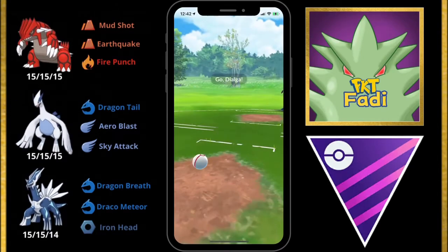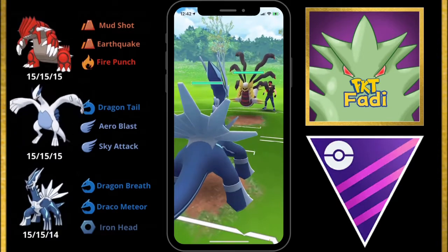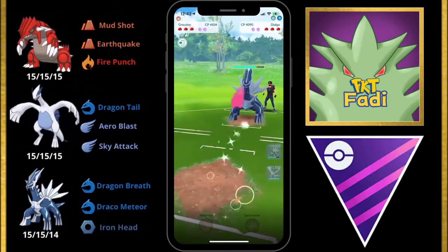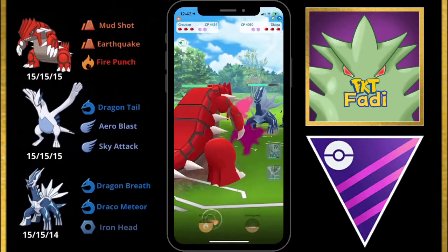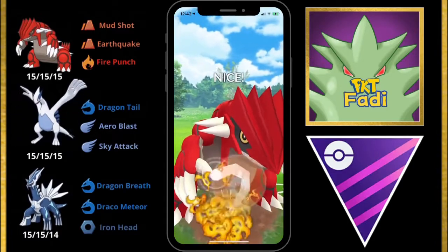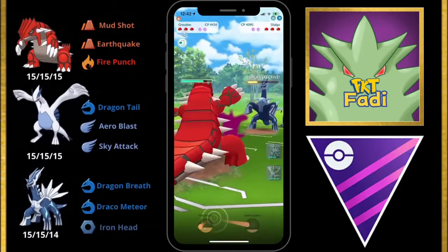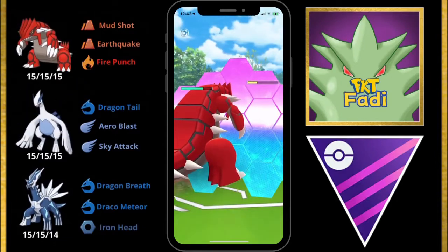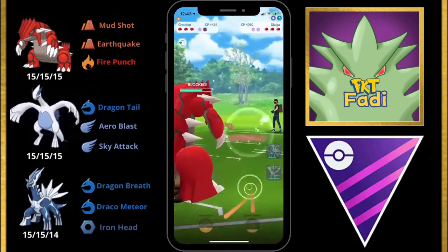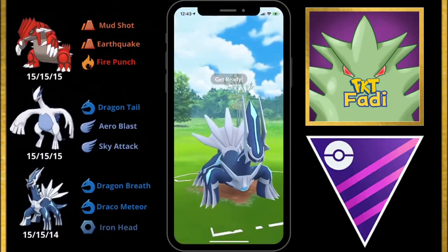For our fourth match, my opponent leads with a Giratina again. As usual with Dialga, we farm up and start taking it out with Dragon Breaths. They switch into a Dialga themselves, so we quickly swap into Groudon. Groudon builds up to a Fire Punch — I didn't want to risk building up to an Earthquake because those Dragon Breaths do a lot of damage. We hit it and build up to a second one. We're about to get hit with what looks like an Iron Head, but instead they go for a Draco Meteor — not a good move for them because now they have to swap out. We bring back in Dialga on their Giratina and go for Iron Head.